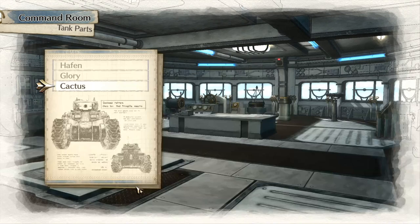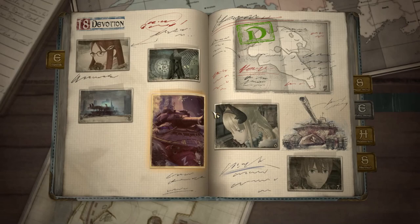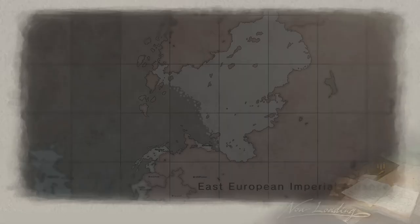So what we're gonna do is go here to the skirmish book. The one we want is right here: Snowbound Island. Snowbound Island is stupid easy to win and you can do it in four to five turns. Let me show you how.